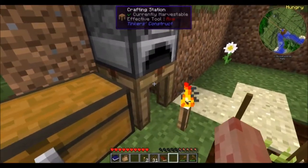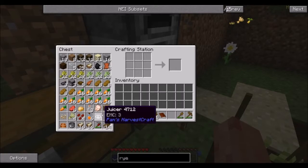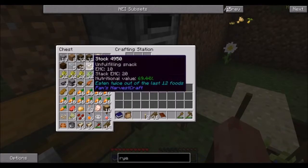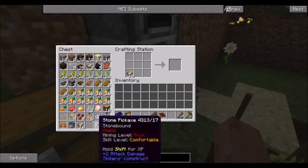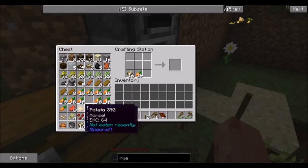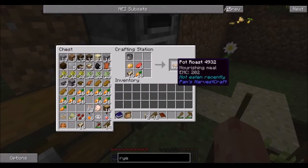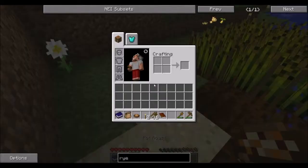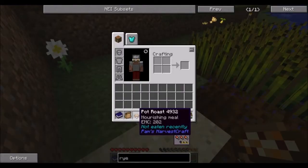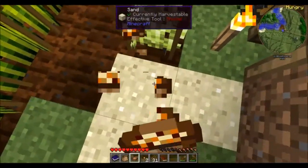I made this pot out of the four iron we had left — I may have wasted the iron but I think it'll be worth it. I made some stock, which I obviously ate on the way back. So with this stock, these carrots, some beef, and a potato, we can make pot roast.